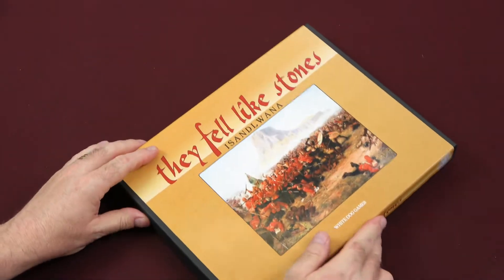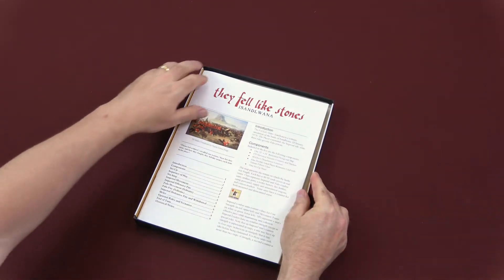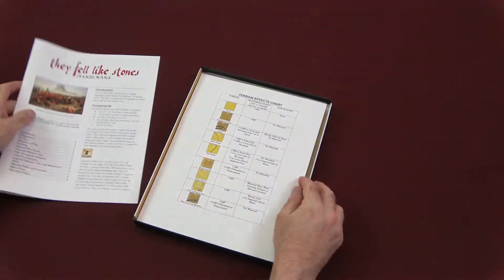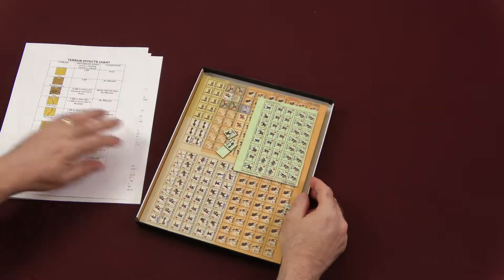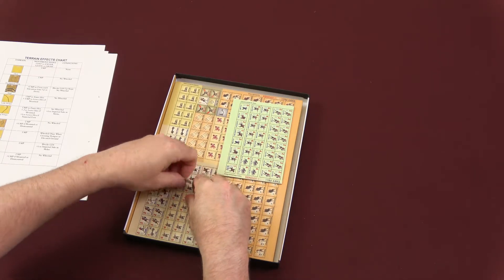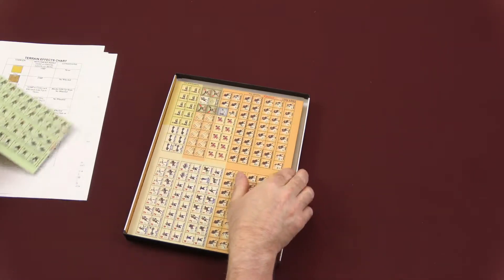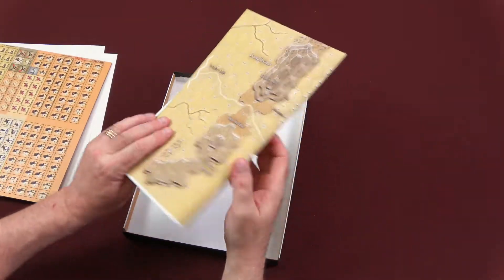It lists out the sequence of play and some features at the bottom. Let's take a look inside the box and see what you get. We get our rulebook, terrain effects chart, setup card, some loose counters, about a sheet and a quarter of counters, and our map.